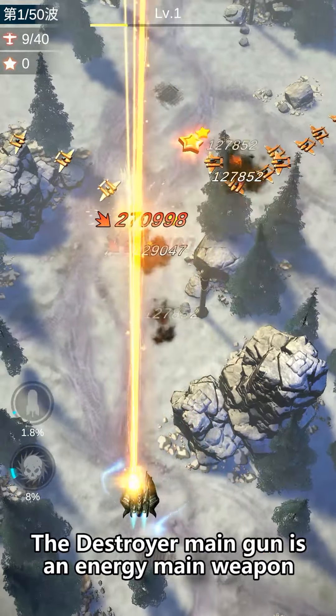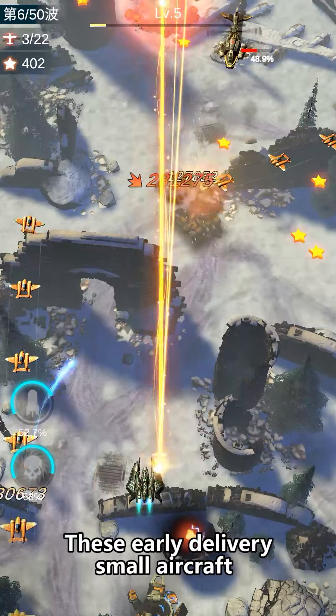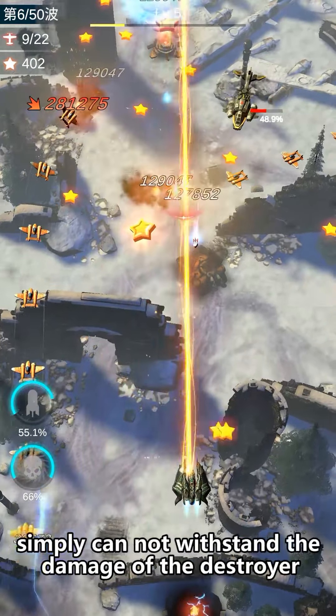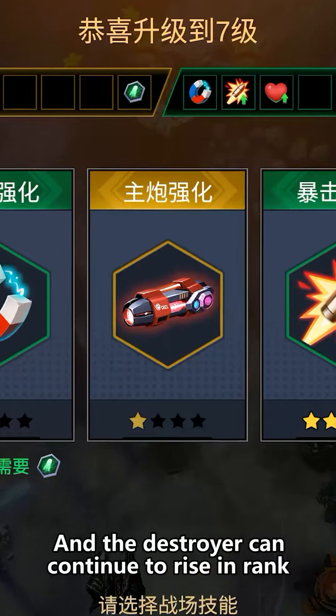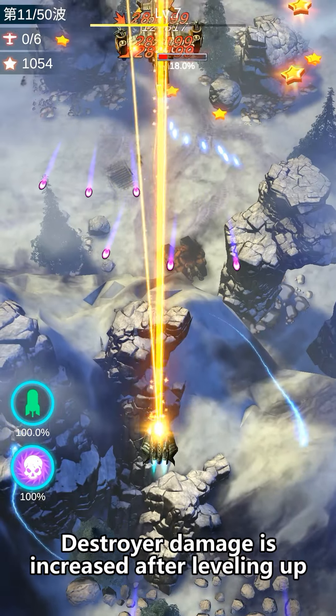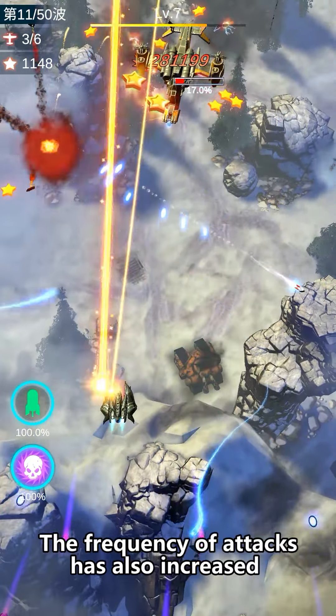The Destroyer main gun is an energy main weapon. Its mode of attack is laser rays. These early delivery small aircraft simply cannot withstand the damage of the Destroyer. The Destroyer can continue to rise in rank — damage is increased after leveling up, and the frequency of attacks has also increased.